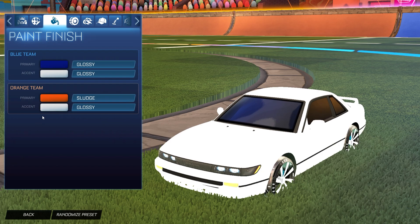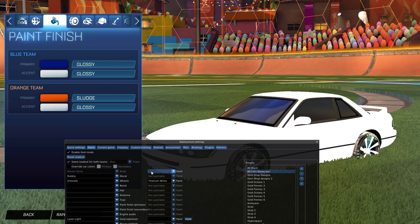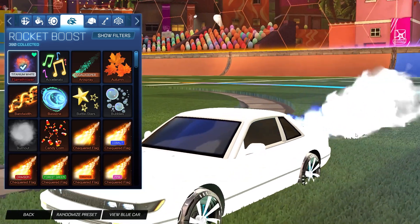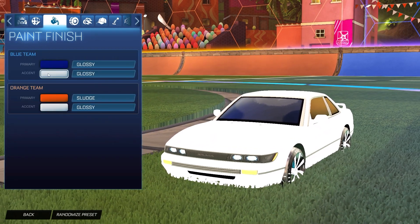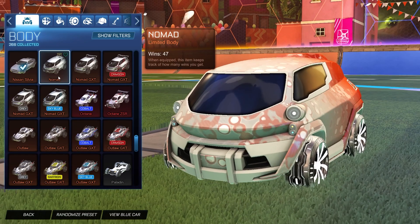After that you can put on whatever you want. I'm rocking the Titanium White Nissan Silvia, which makes it look even better. I have the Emeralds painted Titanium White, the Flamethrower painted Titanium White, and the Laser Wave 3 painted Titanium White — literally everything Titanium White. All you need: Bubbly Black Market decal, accent color as white, and the Nissan Silvia — and I'm pretty sure it only works on the Nissan Silvia.